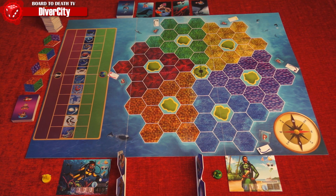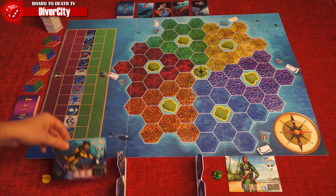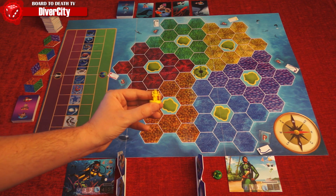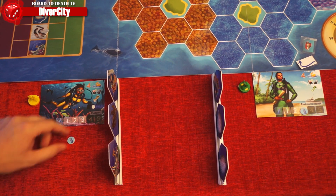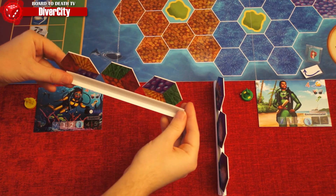To win the game, the game here is set up for two players, but the setup will change according to the number of players and difficulty level you choose. Each player will choose a diver and receive its pawn. This is a pawn from another game called Brilliance, but in the final version they will be divers. Your diver will start with a full tank of gas.